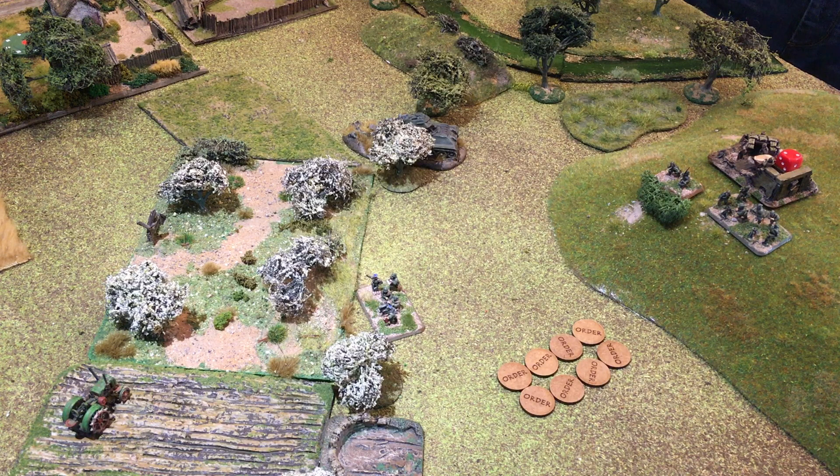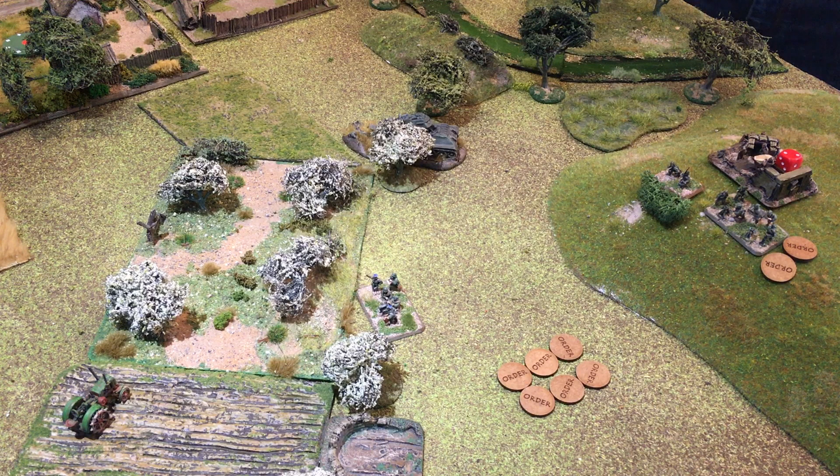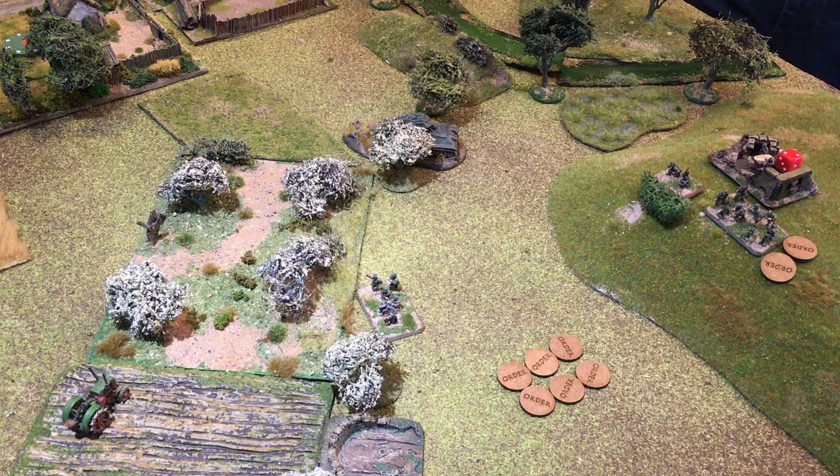We'll go through the mechanisms of exactly how artillery fires in the next video. After the Russian mortar barrage, the German platoon took absolutely no shock — it was rather ineffective. However, the combat patrol moving alongside them was in the beaten zone and did take a hit, causing it to be removed from the board. So what other command decisions are there for second company?